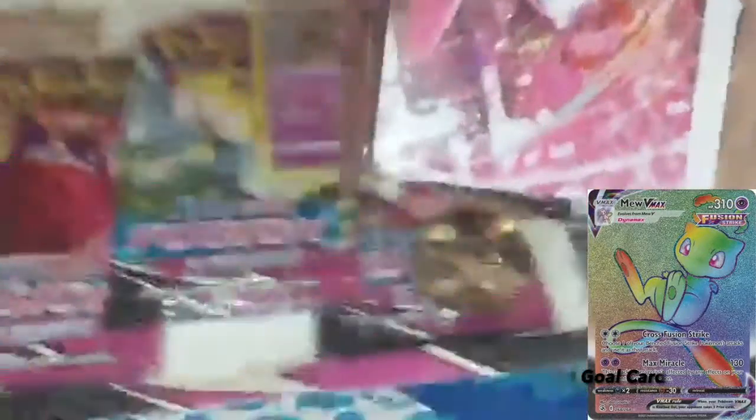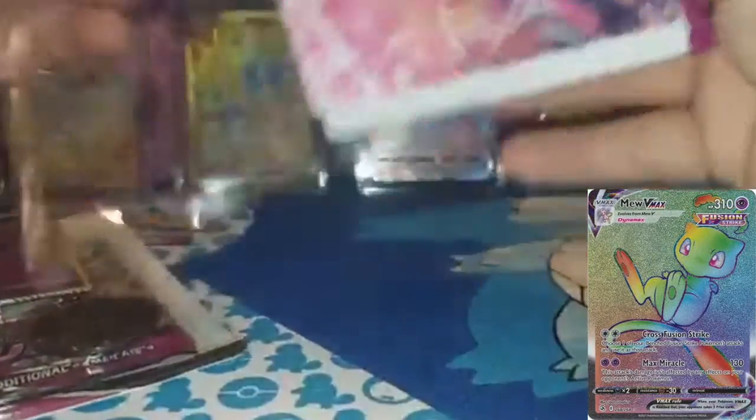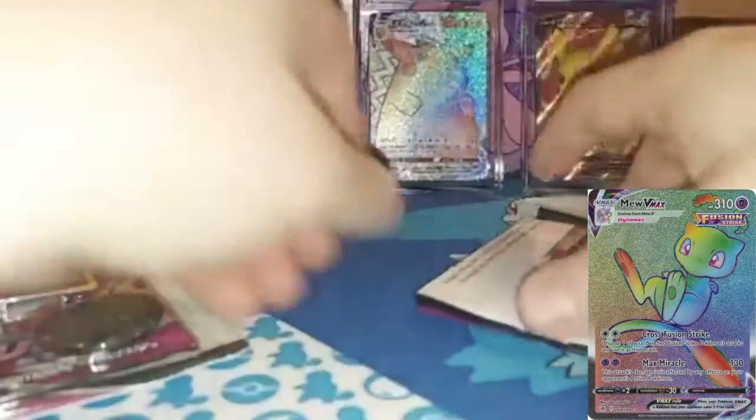How about we start with the portfolio first. We'll work our way to the 3-pack and then we'll do the ETB which is right here. Portfolio first, simple enough. There's the portfolio. It has Mew on the front, Genesect on the back. We'll keep that over here in the corner.